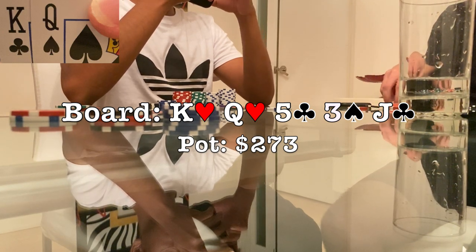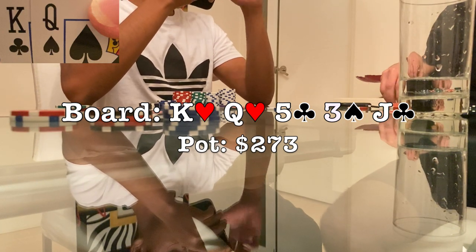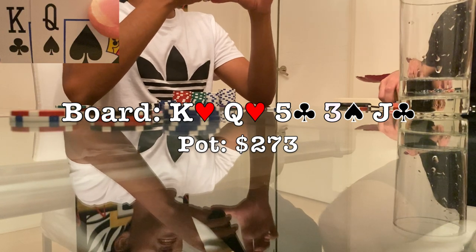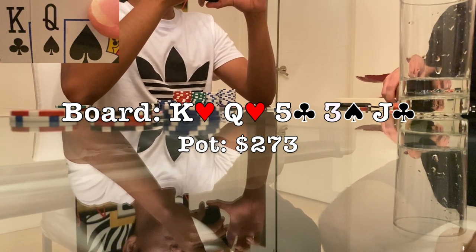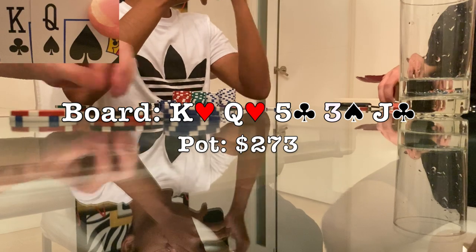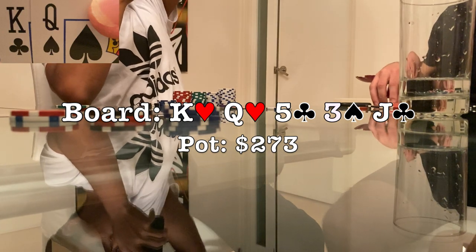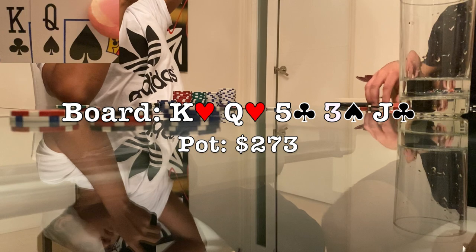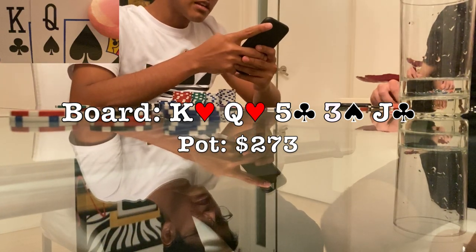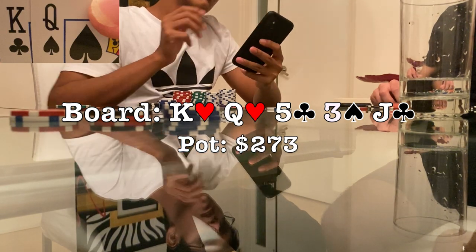Looking at the hands that don't beat us that he can call with, there are many more. Logical ones include king-jack — six combinations left in the deck alone — already making this a spot where betting with 100% frequency is optimal. However, there are also many other hands he can call with, including some king-x's, maybe even some queen or jack-x's if he doesn't believe my story. Betting three streets and especially check-raising the flop really polarizes my range, meaning I either have the best available hands or nothing like a busted draw.